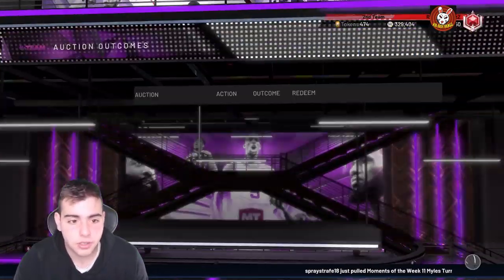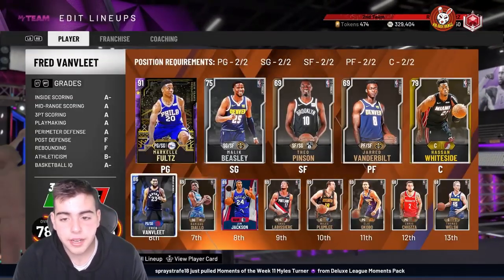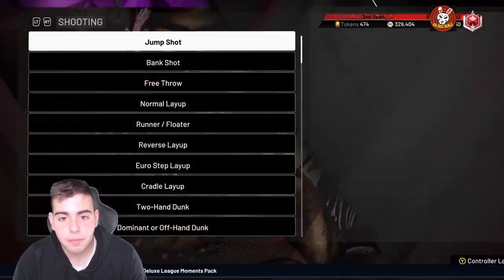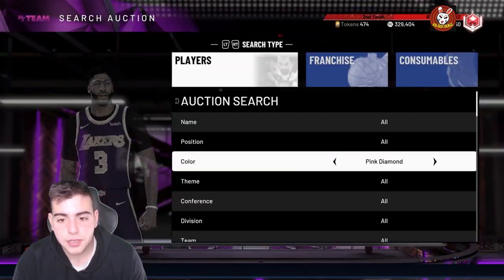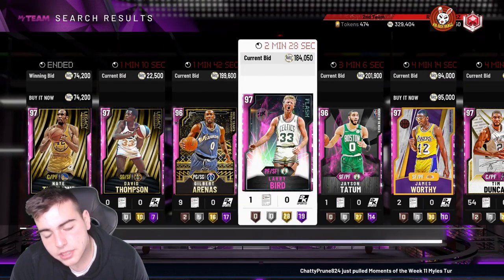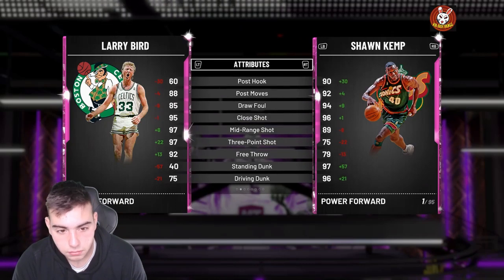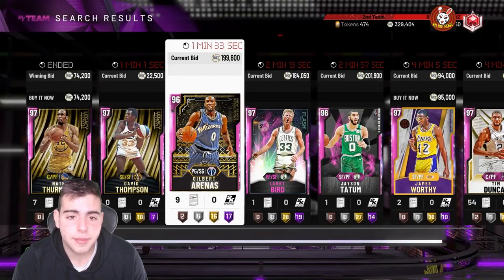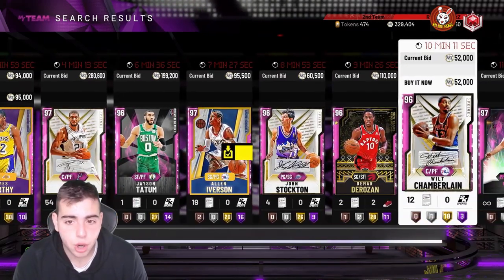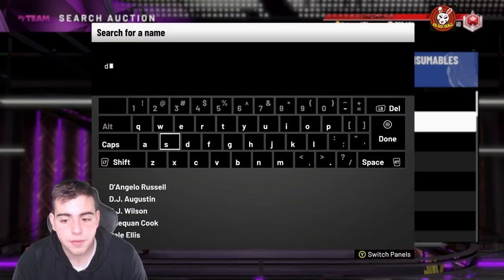Right now the market is really high and there's nothing in packs to make it go down, so I'd recommend selling everything. Bird went up a lot. I'd recommend selling Bird — he has no value in a crazy set with tokens. You could sell Gilbert Arenas, your Tatums, Allen Iversons, Kobes, D-Mares, Wilt, anything you have. Donovan Mitchell's — we'll go over him too.